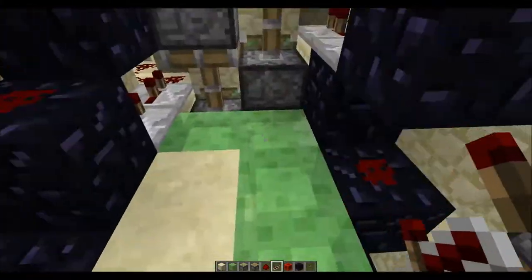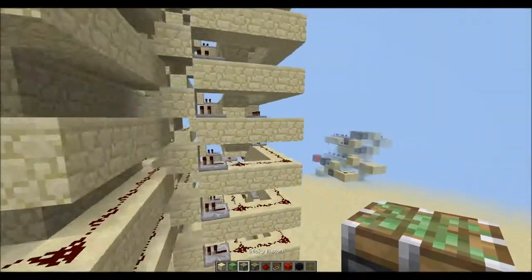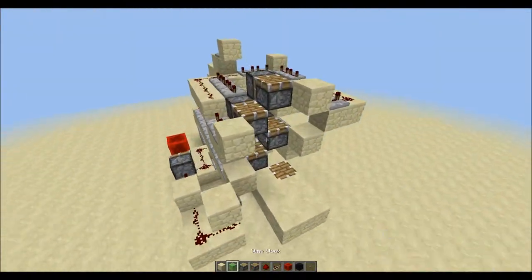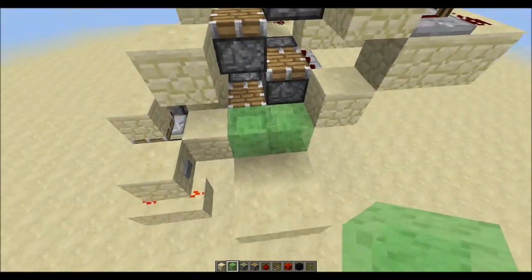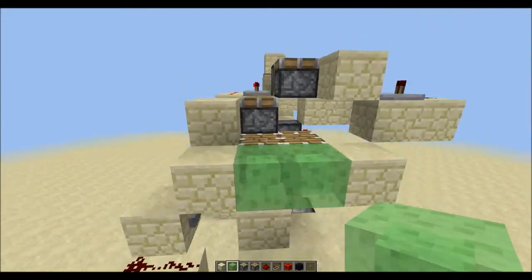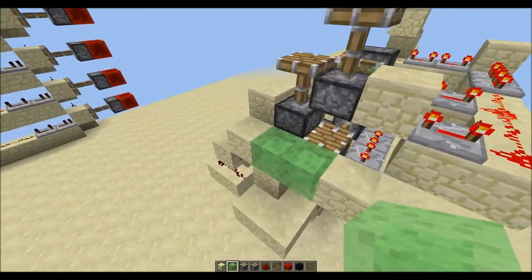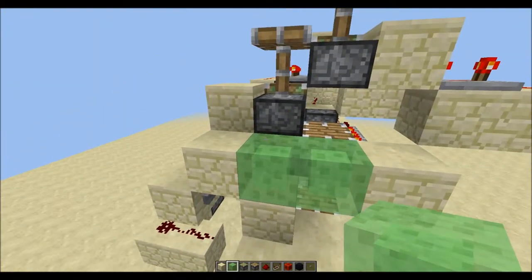So it's quite okay. But as I mentioned, slime blocks cannot just be pushed like this — it will just make a mess of this. And you can't even fix it back.